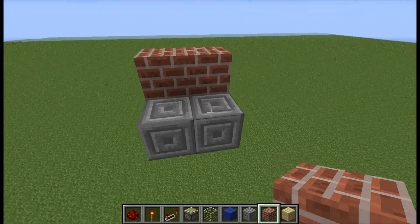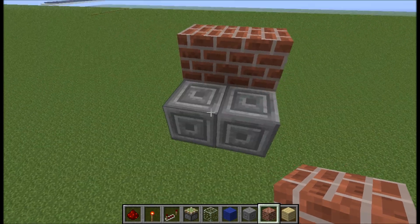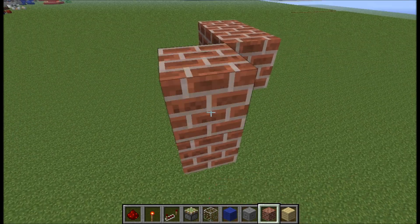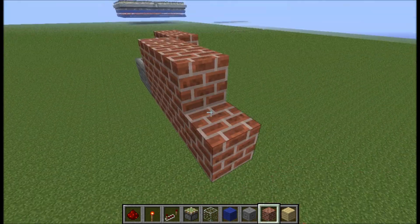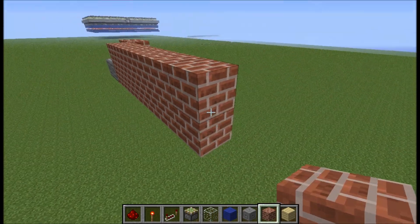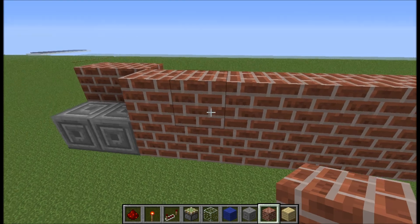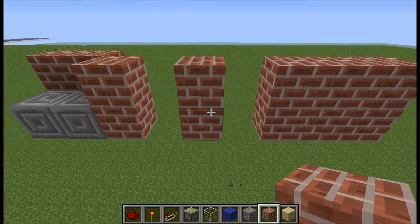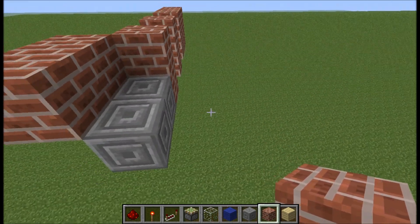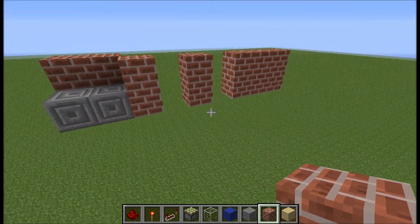These are your blocks to put the buttons on. I'll do the buttons later. Then you make the wall, like that. Take this one out and copy this at the other side — three blocks.